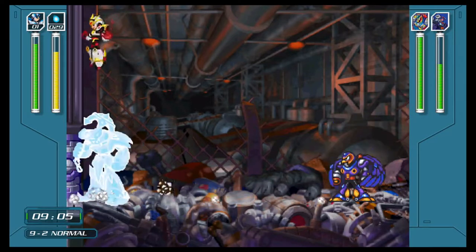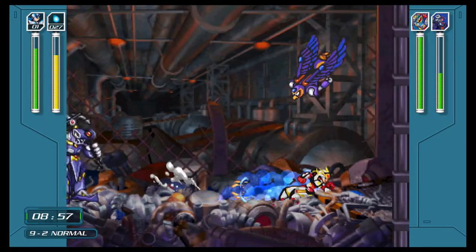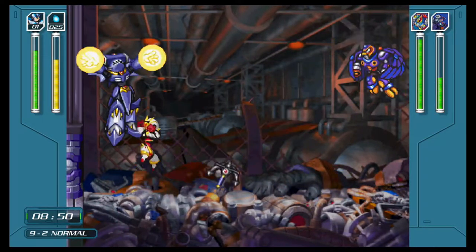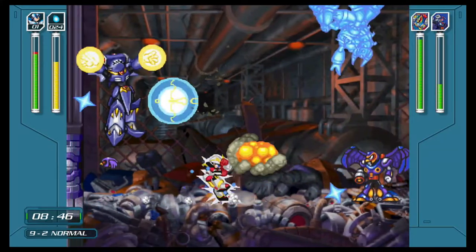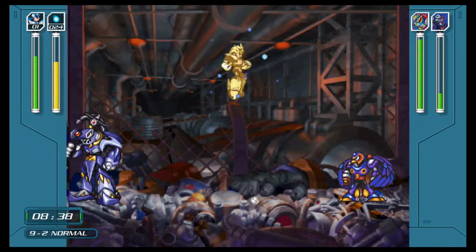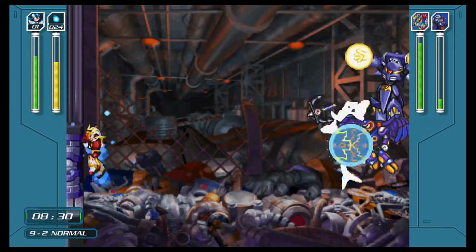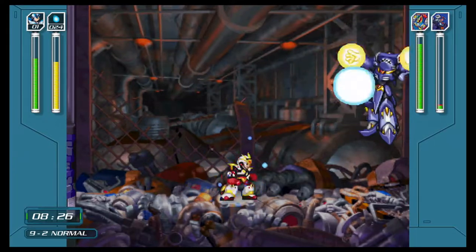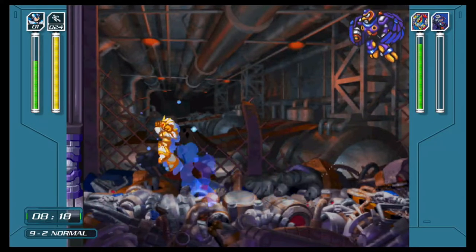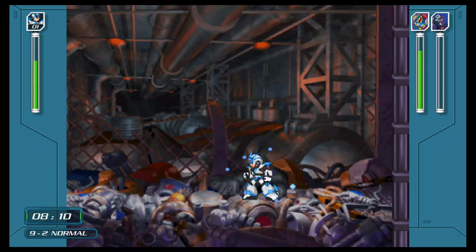It doesn't mean as much if you're playing Legacy Collection 1, because the Meteor Rain is not going to be very useful against Double or Iris. Obviously Metal Shark Player is the bigger threat — there's not much to deal with Storm Eagle unless he can knock you off the stage, and he definitely can't do that here. When Metal Shark Player brings in his Maverick Zombies, go ahead and use charged shots if you can, mainly to conserve weapon ammo. What you hope to get into a pattern of is when he starts resurrecting Sting Chameleon, because that's a fairly predictable pattern to keep in mind.